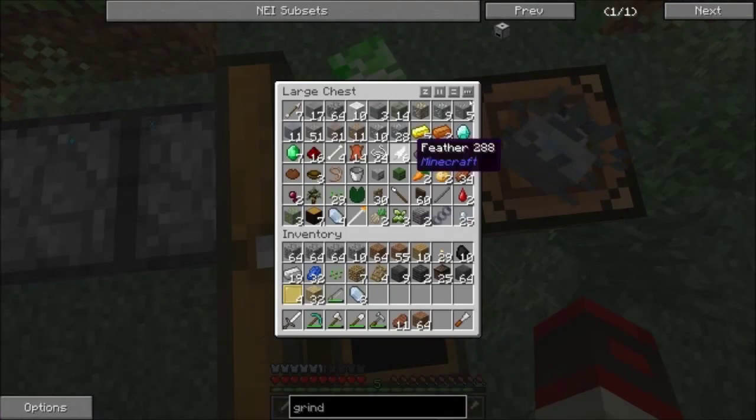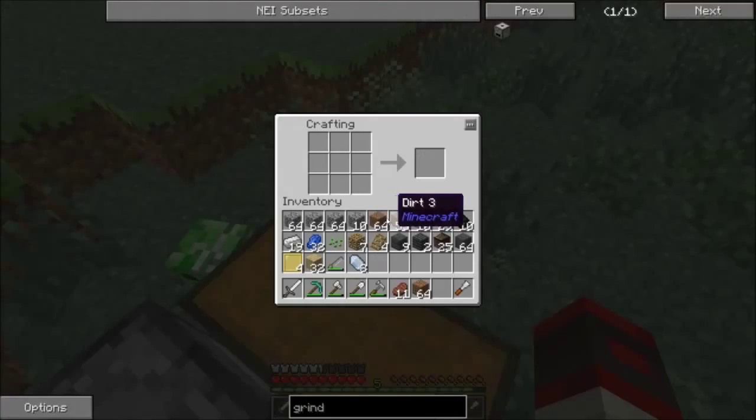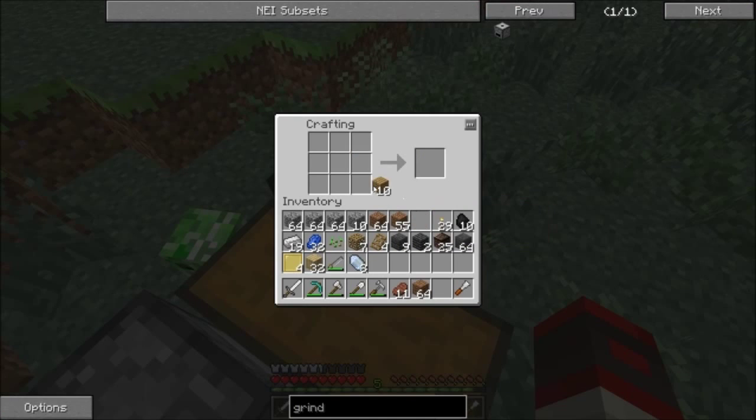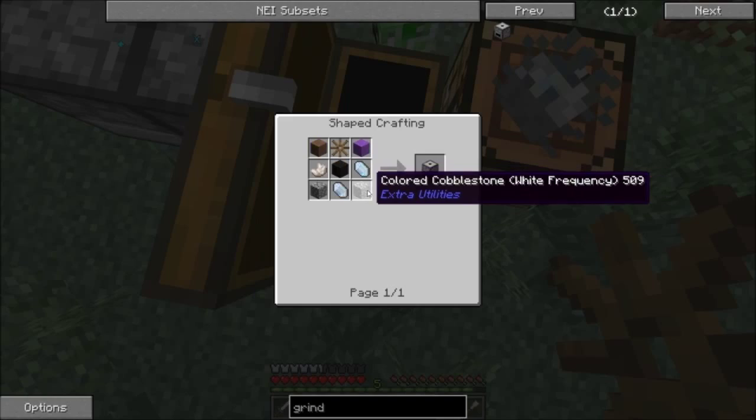I'm scared to teleport around because the game lags. So we need three Quartz wooden gears — that is nice and easy to make, I like that. Nice and easy to make. So yeah, we're gonna be making this grind thing. And what's the last thing we need? A single smooth stone.